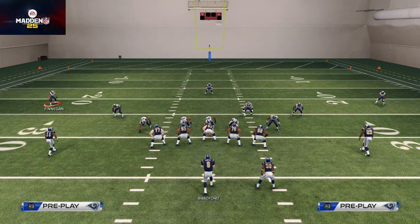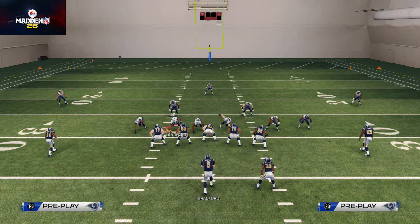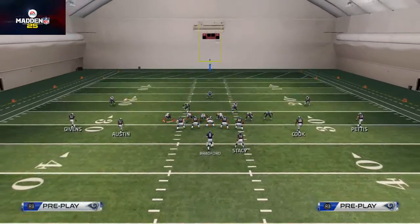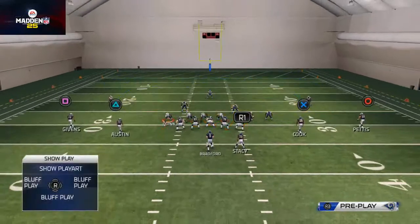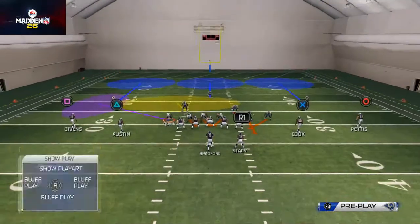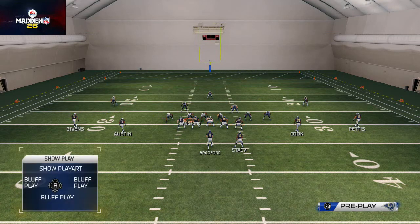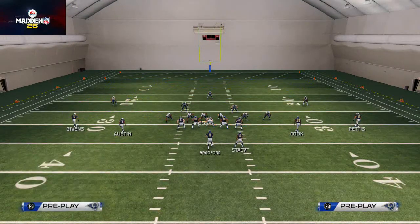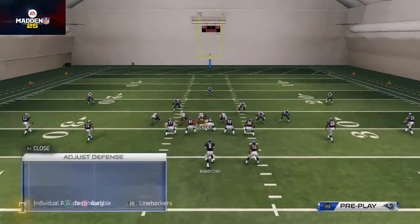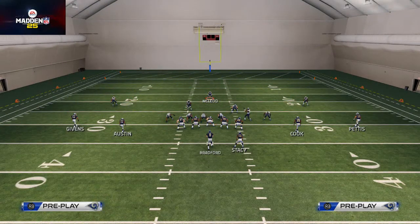We want to base align, we want to shift our defensive line to the left, we want to crash our defensive line down. We want to zone out this lineman here — Robert Quinn — so I'm going to put him into a purple zone. We then want to take this defensive tackle and put him in a quarterback contain. Then we take this tackle over the center and re-blitz him straight down. I find the most success from this formation by bringing the free safety down to the box.